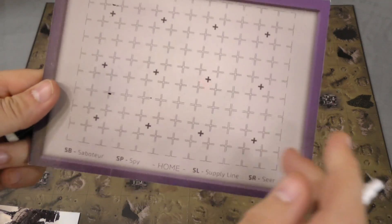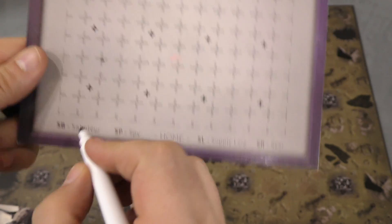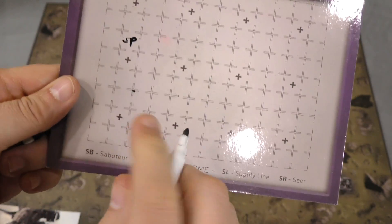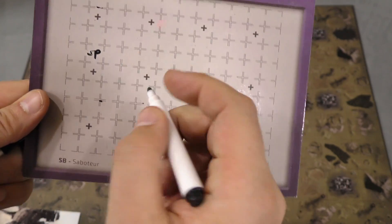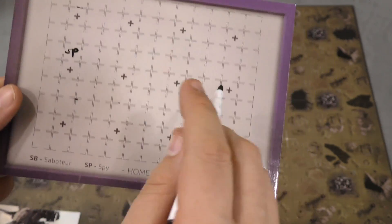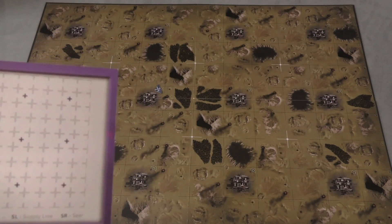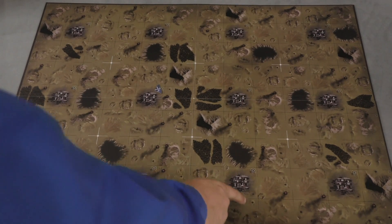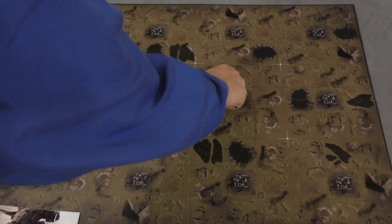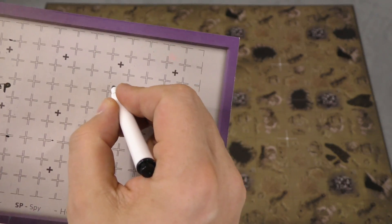We then come to the specialist phase. Whenever you deploy a saboteur, spy, supply line, or seer, you write the letters on your grid board. It's kind of annoying that they all start with S's. You have to write two letters for each one to say where you deployed them. The assassin does not deploy on the board, but during the specialist phase you can use your assassin to shoot at someone — say, I'm going to shoot here at E4 and I'm hitting a spy. You have to say exactly what you're shooting at.